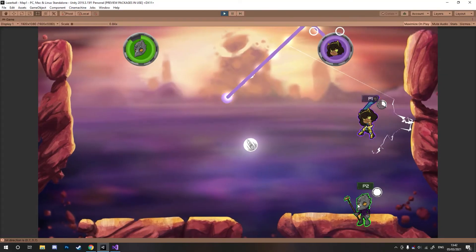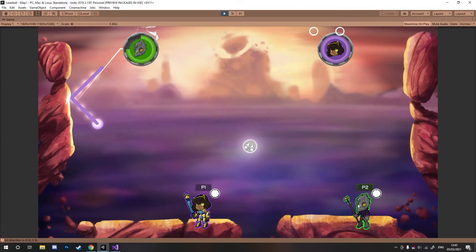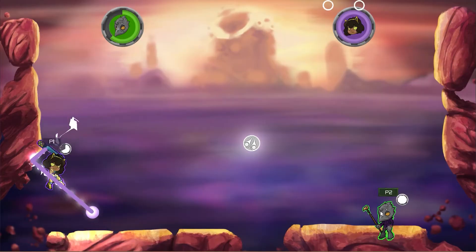I definitely need play testers to make sure the controls are actually working, because what I really don't want is for the controls to hold you back. I don't mind if the controls are hard — they're quite difficult trying to get the direction and angles right. But once you get used to it you feel pretty good just getting to that space and hitting it in the exact place you want. It's got that learning curve, which is fine. If someone felt they couldn't get the controls because they weren't doing what they wanted them to do, I think that would be bad game design and I would try to avoid that.